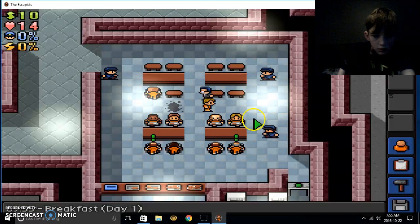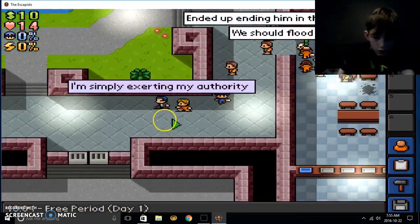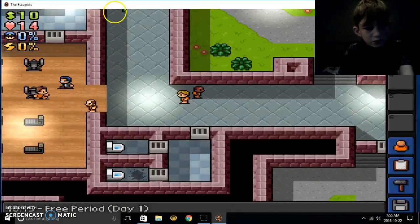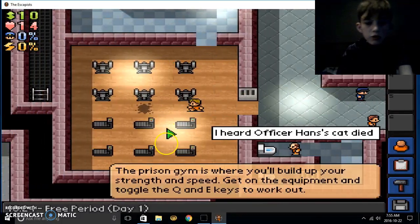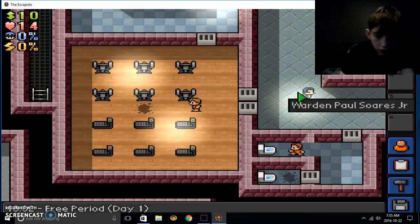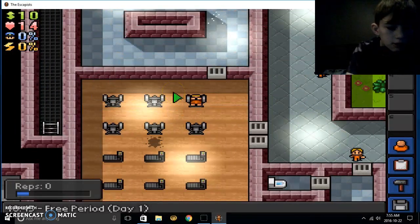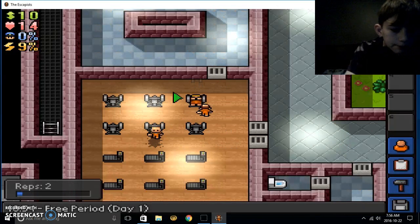It's the warden — come here warden! I'm gonna beat the crap out of you so I can take your warden thing. What period is it? Free period — it's right there. The gym is where you build up your strength and speed. Get on the equipment and toggle with E and Q. You have to keep pressing it. Oh yeah, getting them biceps! Plus one biceps!